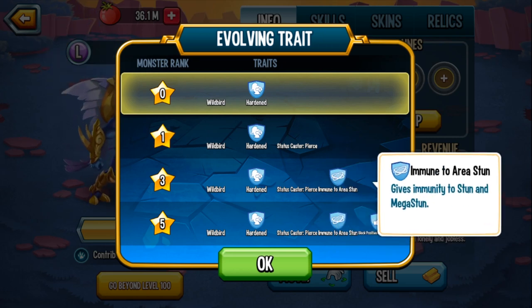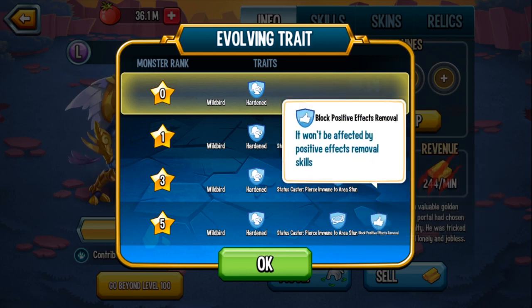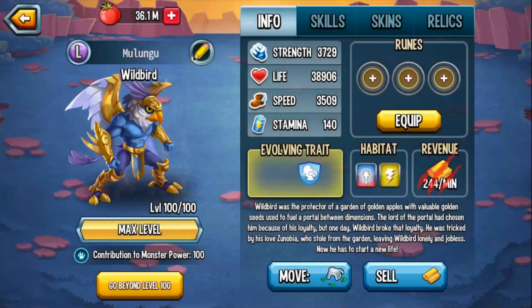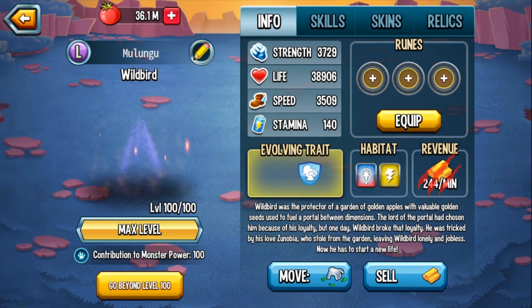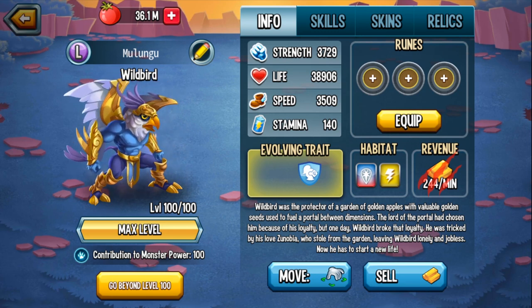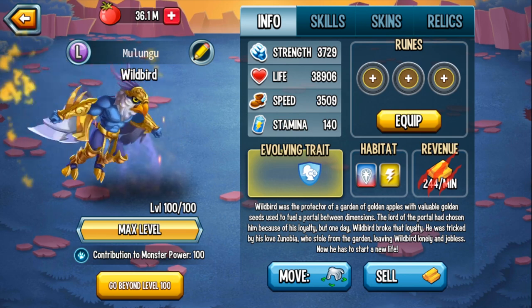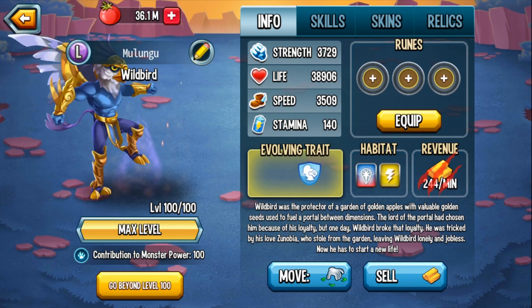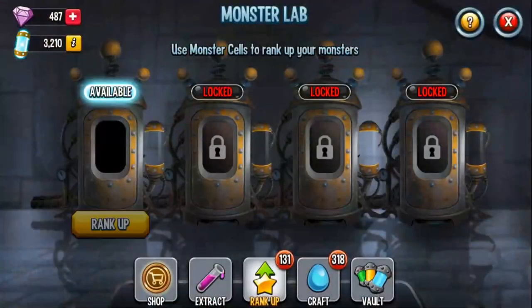At rank 3 you get permanent immunity to stun for you and your team — that also includes mega stun. Then at rank 5 you get Block Positive Effects, and in my personal opinion this takes the monster to a whole new level. You're literally able to land an attack guaranteed. For example, if you partner up with evasion, an enemy would first have to get rid of Protect Positive Effect before they can get rid of evasion. If you partner him up with Remtar, you can take damage from missile-based and special-based attacks, and you're going to be reflecting attacks. That is quite powerful. Let's just rank him up already.